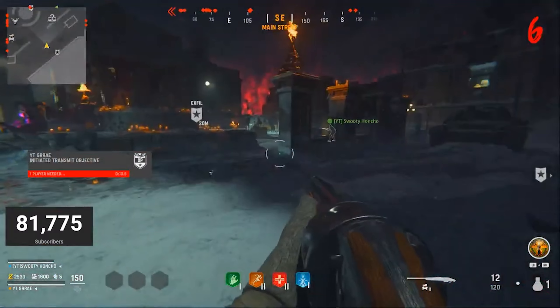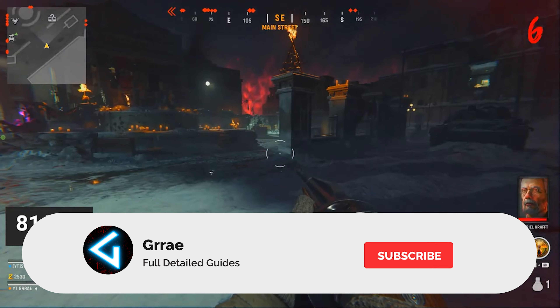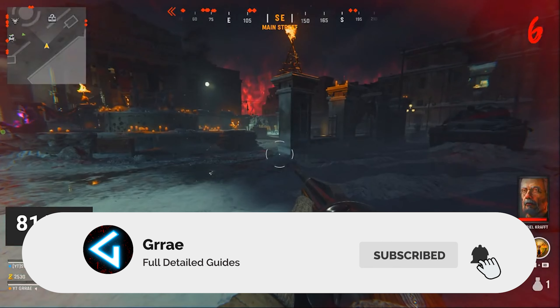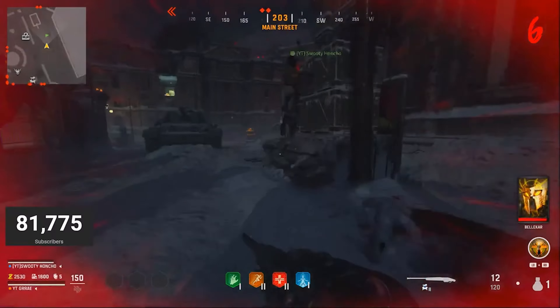Starting off, you guys need to get the transmit objective on Hotel Royale, and it is completely random if you guys get the actual path that I show in the video. I'm going to be completely honest with you guys — you're just going to have to keep playing until you get the path.